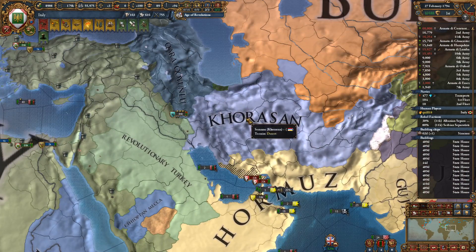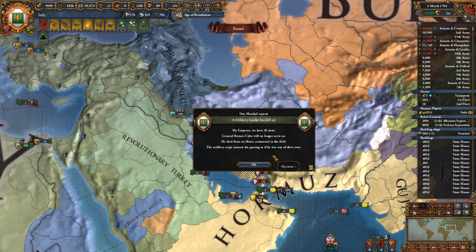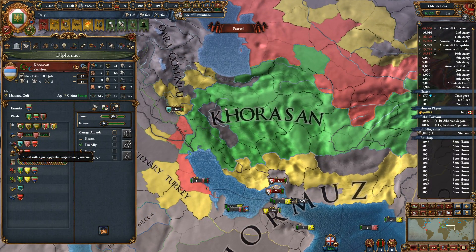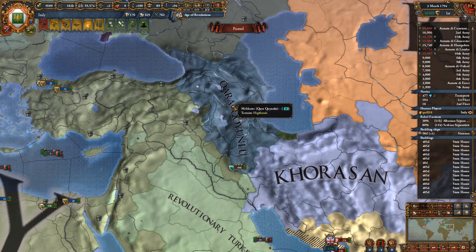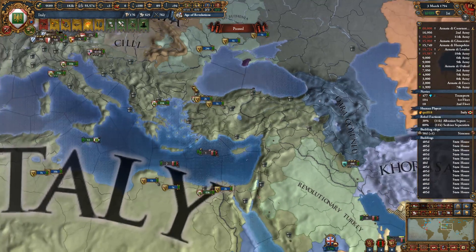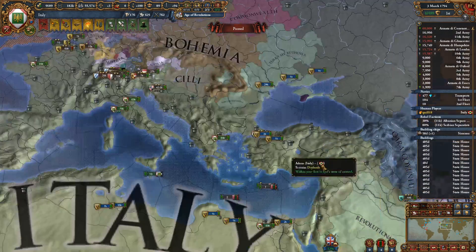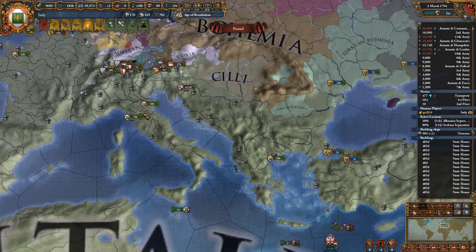In one year this truce over here with Khorasan is going to be up. Out of curiosity — who are you allied with? You are allied with Khoelik. Yeah, alright. So we can war through these guys. We will get in position. When does it expire? Exactly — May. So a little over a year.